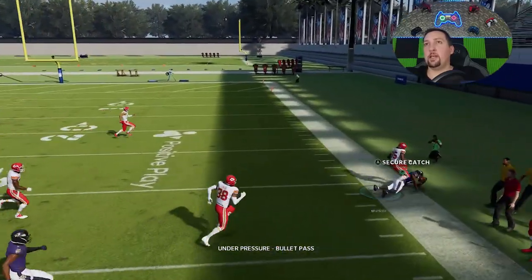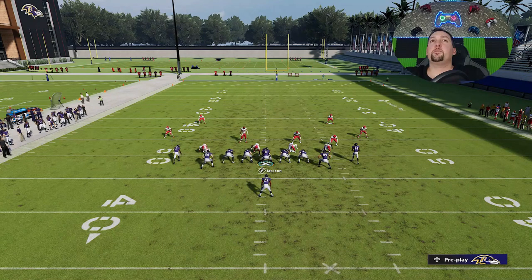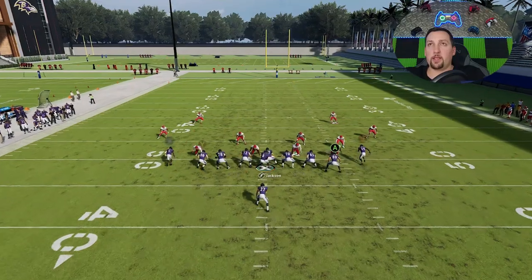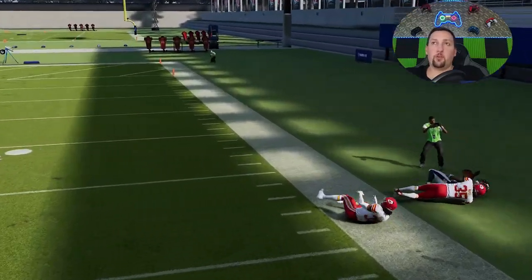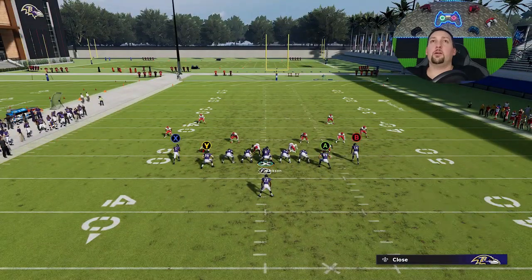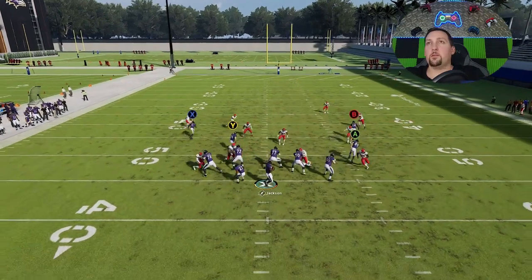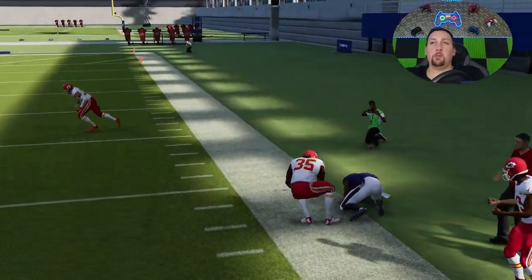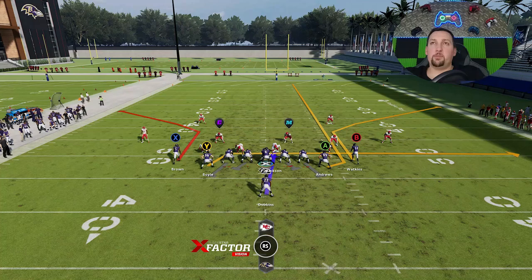You can see right here that's a cover three — he's going to get outside of that. Any zone coverage, that route's going to get open. It'll also get open against man coverage a lot. You can also put the X route on a 10-yard in to give yourself another check-down, though you probably won't need it too much. All you really have to do is go from the B route to the Y route to the X route — that's your progression. It works against man coverage and cover four quarters; that route is going to get open against most things.